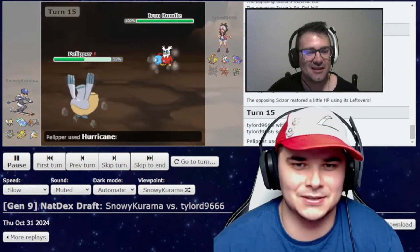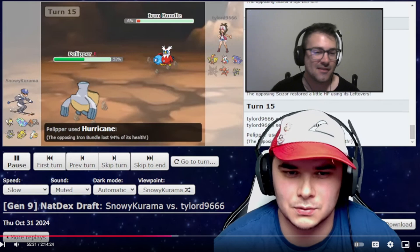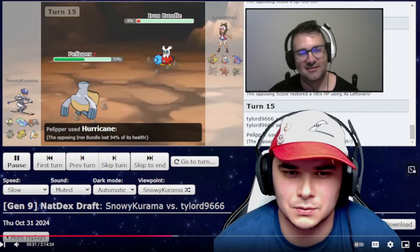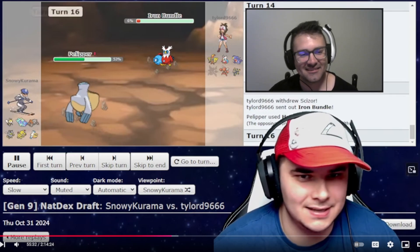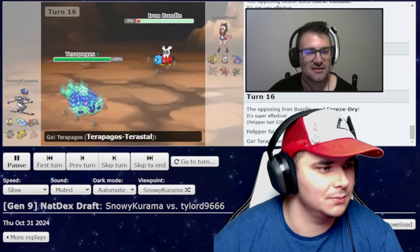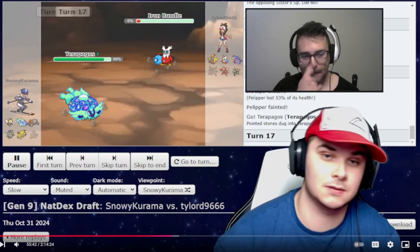Bundle's here. I pressed Hurricane, almost killing the Bundle. You know how huge that would be if I'd gotten the KO. I'm happy that a non-Rain Hurricane hit, but that would have been so big if that stupid penguin had died. Freeze-Dry — yep, so that's going to kill me. Terrapagos is out here. Even if he goes Umbreon, a Starstorm would still do some chip, and there's no more Leftovers, so he wouldn't be getting the recovery. He might have Moonlight or Wish though.